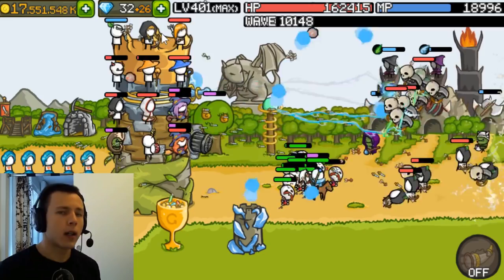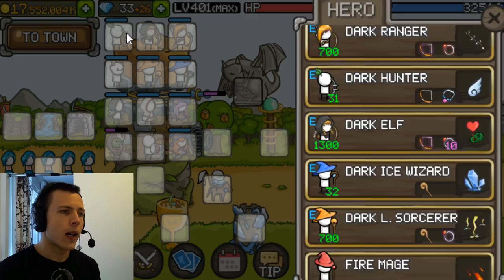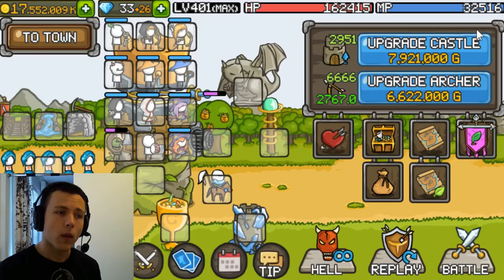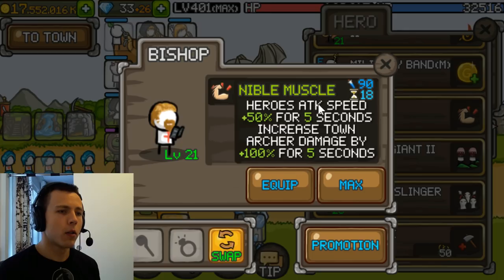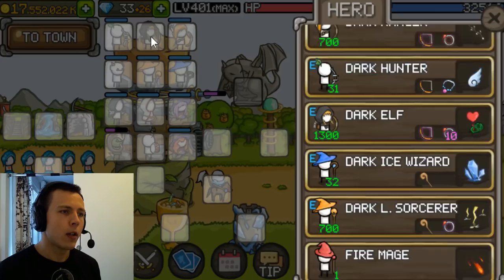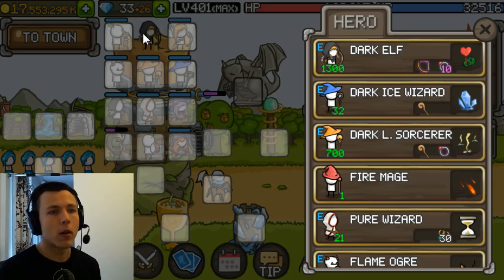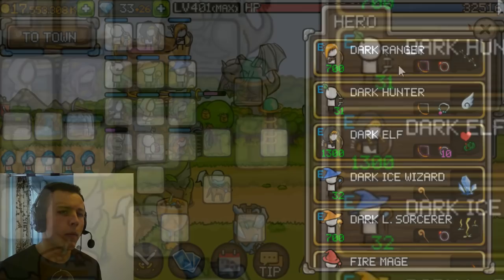Starting from the top row, we have the archer trio, which you will want in almost every build — they are a really great asset. First, the Dark Hunter boosts your Town Archers, who are one of the best units you can spend gold on — one of the strongest units in the entire game. A viable alternative is the Bishop if your heroes are much higher level than your Town Archers. The Hunter also gives a passive attack speed boost to the Dark Elf, who is one of your most important units for MP and HP recovery during waves. Then we have the Dark Ranger, who will carry you through bosses. She has your boss damage covered and I recommend setting her AI to 'near' so she can handle the Tauren mini-boss when it charges.